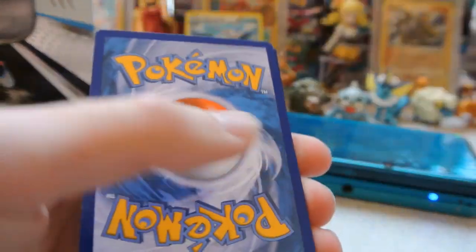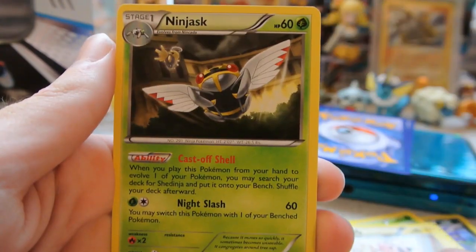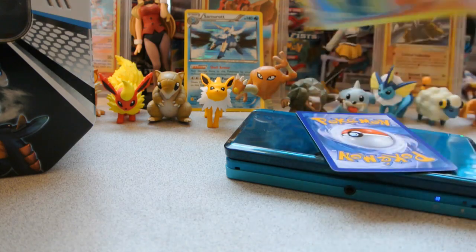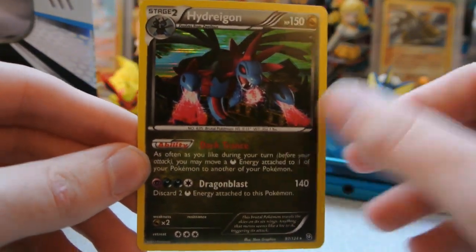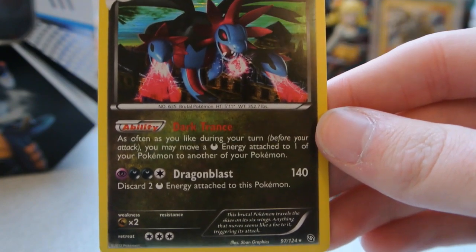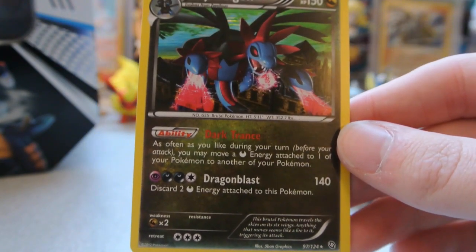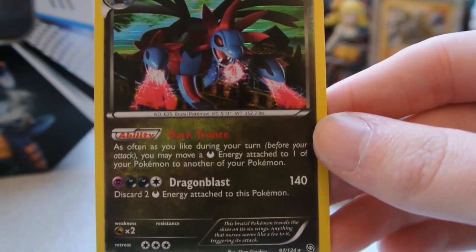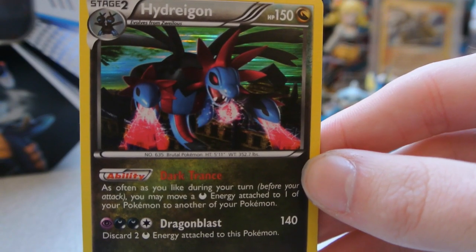On to a Dragon's Exalted pack. Putting the code down. We have: Aipom, Electrike, Stunky, Gible, Foongus, Skuntank, Flaaffy, and Ninjask. The Reverse is a Scraggy, which is an Uncommon. And my Rare is a Hydreigon Holo — this was a really good card back in the day, and some people still play it. Its ability is Dark Trance: as often as you like during your turn before you attack, you may move a Dark Energy attached to one of your Pokemon to another one. It works like Aromatisse's Fairy Transfer ability, where you can move energy around. If they have damage on them, you can play Max Potion, take all the energy off, heal the damage, and put all the energy back on. Very dominant when Dragon's Exalted was the newest set.